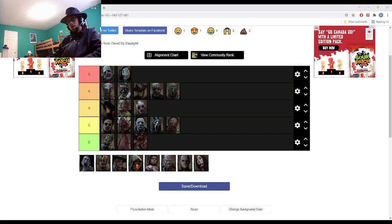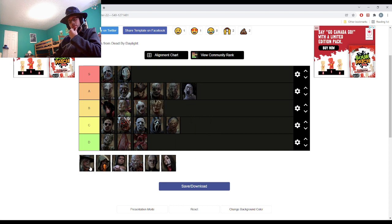Plague was one of the last ones I was going to get. Deathslinger I got fairly early on. I think Spirit I got early on too. Plague took me a bit longer — I feel like I could put these guys in sort of mid-tier. Blight was fairly easy; I'd put him in A tier.